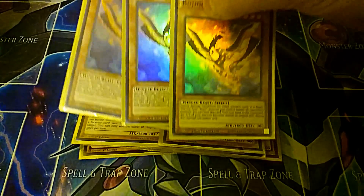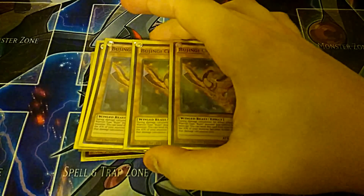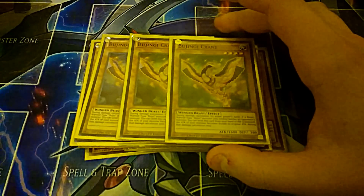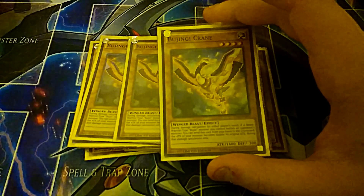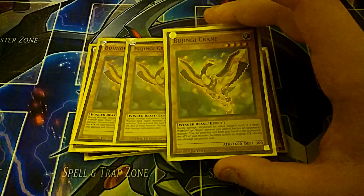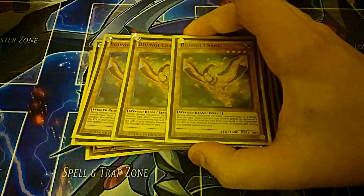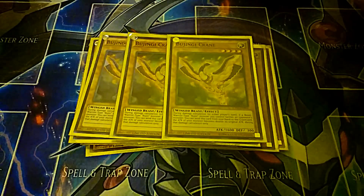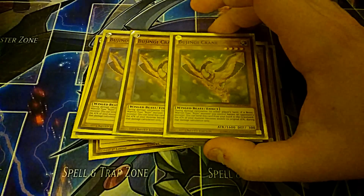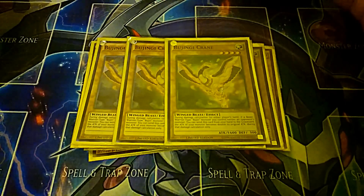That's the defensive side of it and the popping side of it. For the attack side of the Bujins, I play three Crane. Your opponent is never going to want to attack you when you're playing Bujins, ever, because you play three Crane in your deck. During either player's damage calculation, if a Beast Warrior Bujin-type monster is involved in battle, you can send this card from your hand to the graveyard to double your monster's attack. So unless they're very sure you only have one Crane in your hand and they have something with at least 3,600 to 4,000 attack, they're not going to want to attack you. That's why I don't play any battle traps in this deck - because I'm essentially playing six copies of Honest.